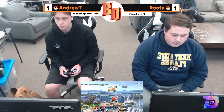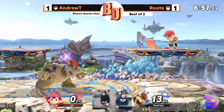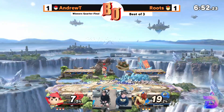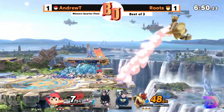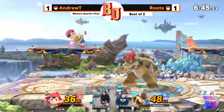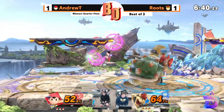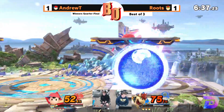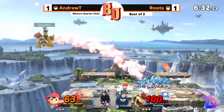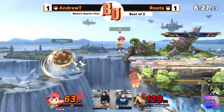Andrew T is actually pulling out the Ness, and we're going to Small Battlefield. I don't know how Roots feels about Ness — I know he hates Lucas, but I don't think he minds Ness. Bowser can at least keep up out of shield with up-B. And there's that Nair — now you're in trouble. You're worried about the Yo-Yo there.